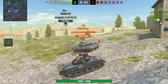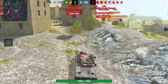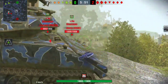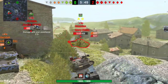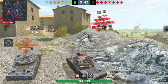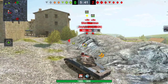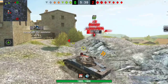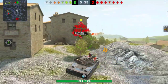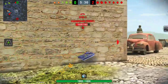We're already down a tank, so me and MJ are not happy about that. He gets a shot on the Sheridan and I'm going to push forward to try to get a shot. I shoot the other Sheridan and they're trying to go for MJ, trying to kill him. I want to get ahead of MJ so when he pops out they'll have to shoot me and not him, because he's already pretty low. Luckily our TDs and heavies camping in the back are helping out, but we are currently two tanks down.